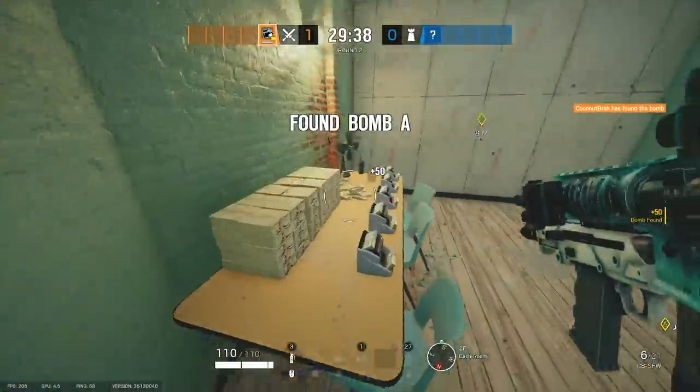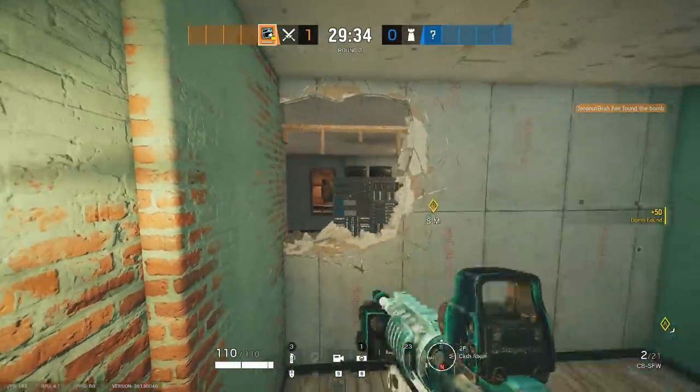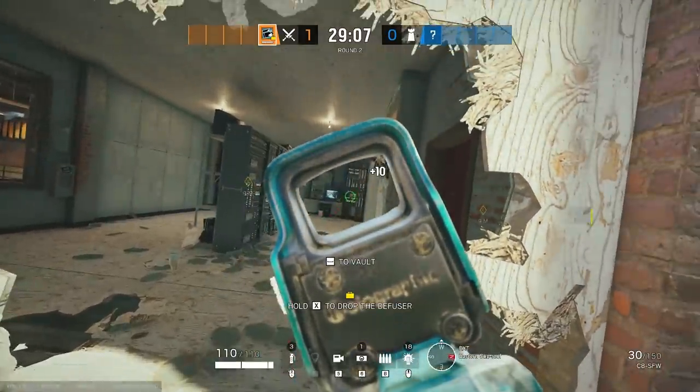If you're ever stuck in a bad position instead of peeking the doorway, you can make a rotate, jump over the table, and maybe that'll give you a little bit more of a chance to win the gunfight if anybody's playing the balcony, because they're probably going to be pre-aiming on the door.